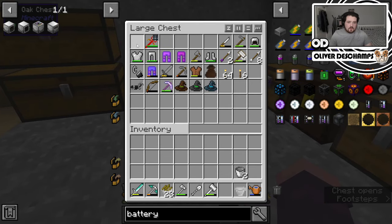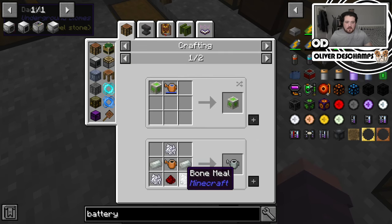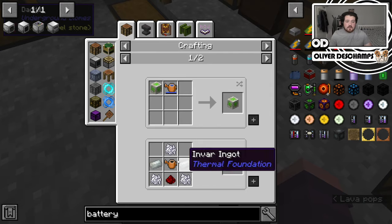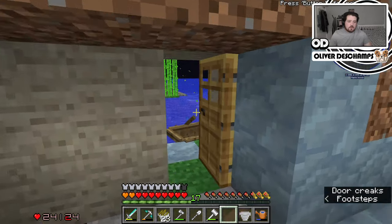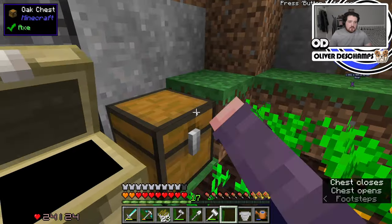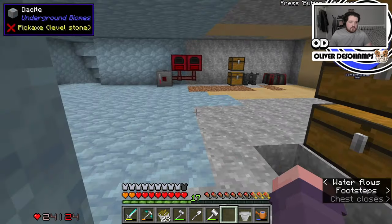And with the invar we can actually upgrade our watering can, which would be really good for us. So a couple of bone meal, redstone, and the invar. So we need to find the bone meal — yeah, we've got enough to make that, so that's fine.